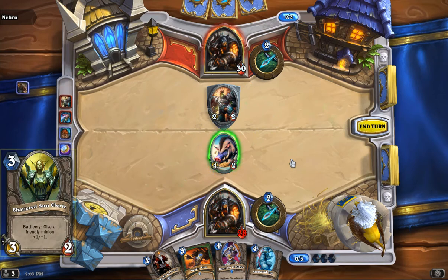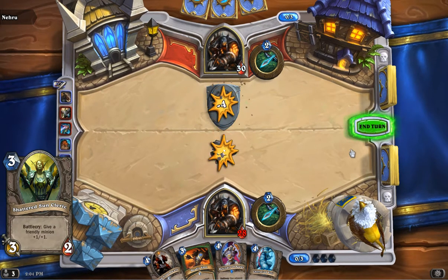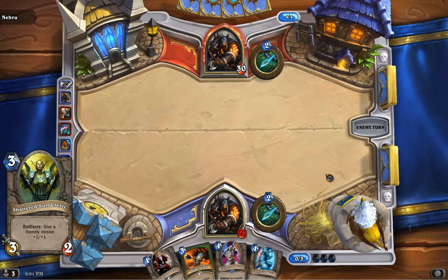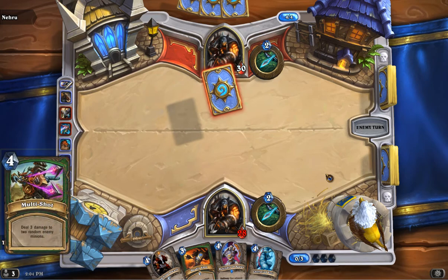After that, another staple favorite especially on a lower budget — Shattered Sun Cleric. When it was a 3-3 it was amazing; at 3-2 it's still a decent card because of that buff. Stacking the buff on something can really screw up the math for your opponent and ruin his day — that's the best part of this card. Use it to clear the way and help make room for your next push.